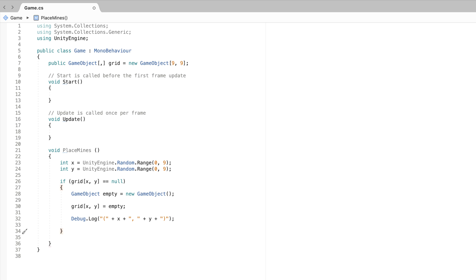Otherwise, if 'grid[x, y]' does not equal null — meaning there's already a mine there — we can't place one here. So we simply call PlaceMines again recursively. This will keep calling itself until it finds an unused location.